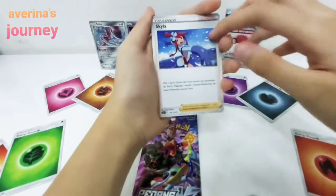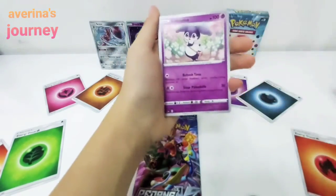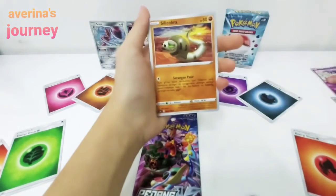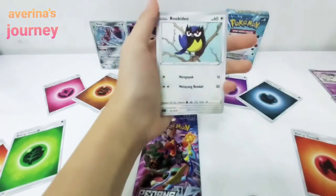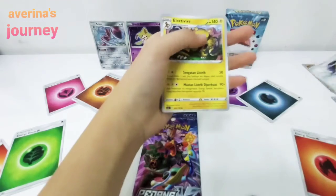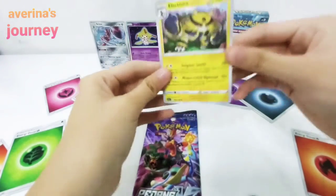Ooh, Skyla — a Trainer card! Indeedee, Silly Cobra, Rookie D, and A. Okay, I like her. Nothing good.